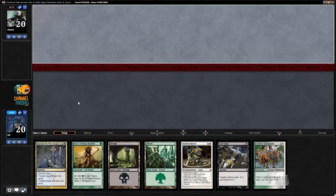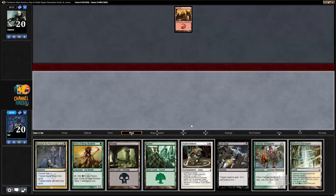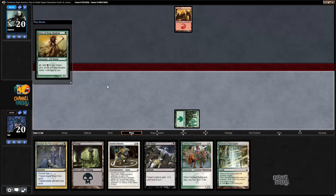All right, time for round one. I'm on the draw and I have turn one Elves of Deep Shadow. Turn two or three drop, probably gonna draw Dimir Aqueduct next and it's just gonna be great. Though that Celestial Sanctuary was honestly not far behind.